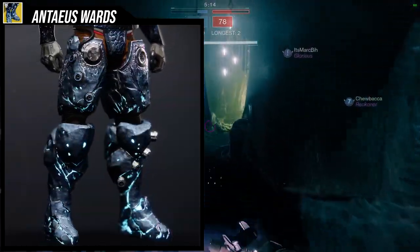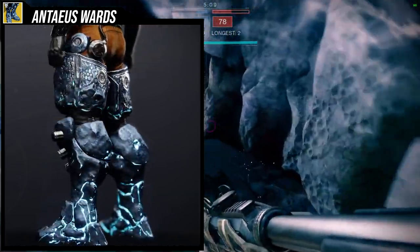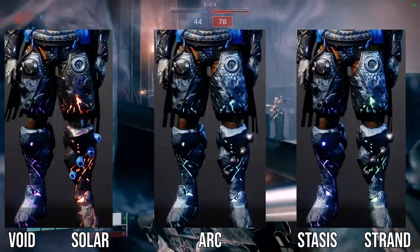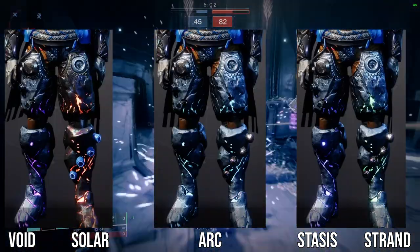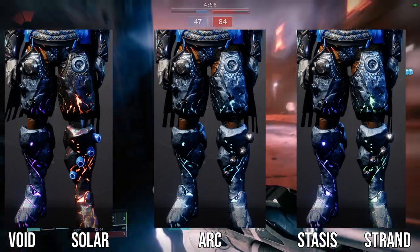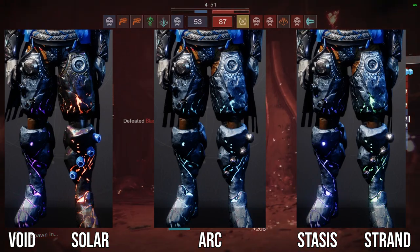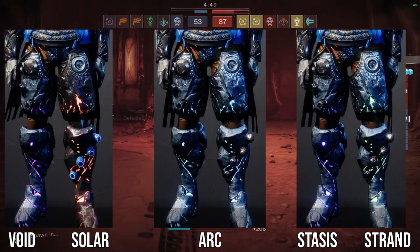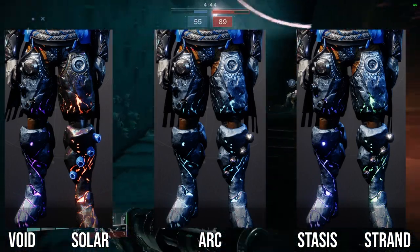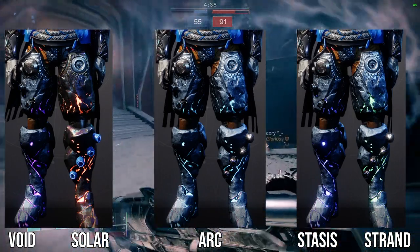As for how it looks, unfortunately I'm not the biggest fan. It's just rocks, really. The cool thing is the glows actually change depending on what subclass you have on. I'll show you all the colors for all the subclasses — I think that's pretty cool. But fashion-wise, I would have liked it if the glows changed depending on your shader. Honestly, fashion-wise this looks pretty rough. You really have to work around the fact that it's just rocks for boots.